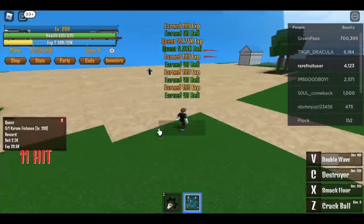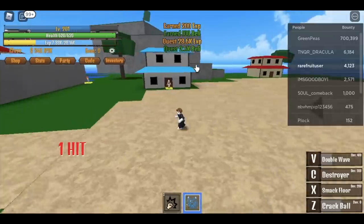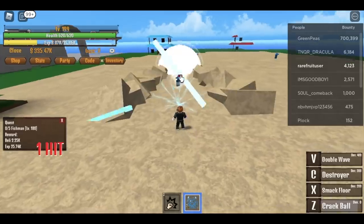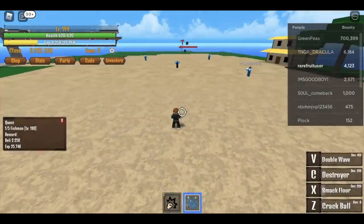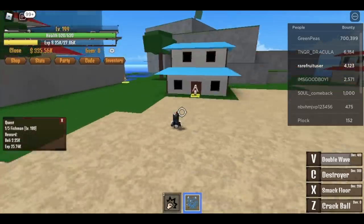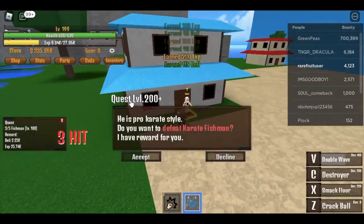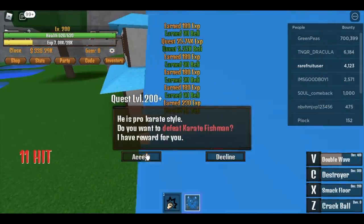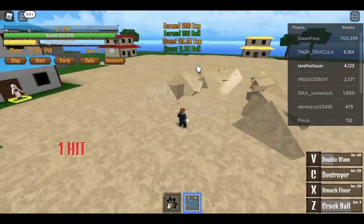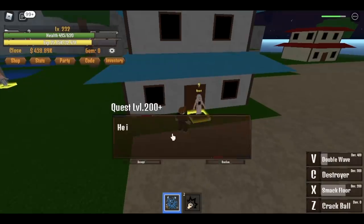Do this until you reach level 200. To level up fast: get the 180 quest, defeat one and use your V skill, then go to the level 200 quest. After finishing your previous quest, accept and use your first skill or C skill — it's all good.